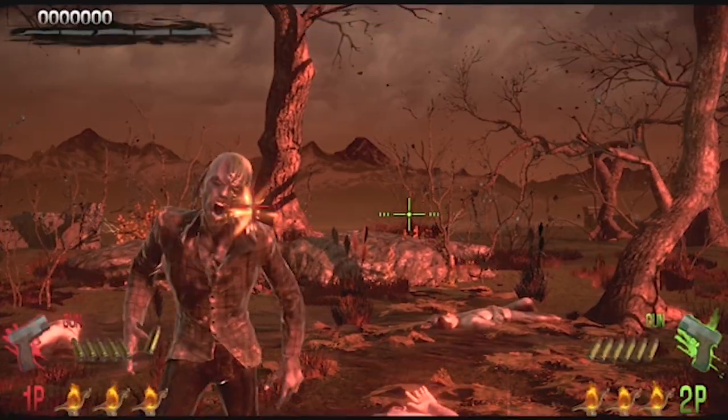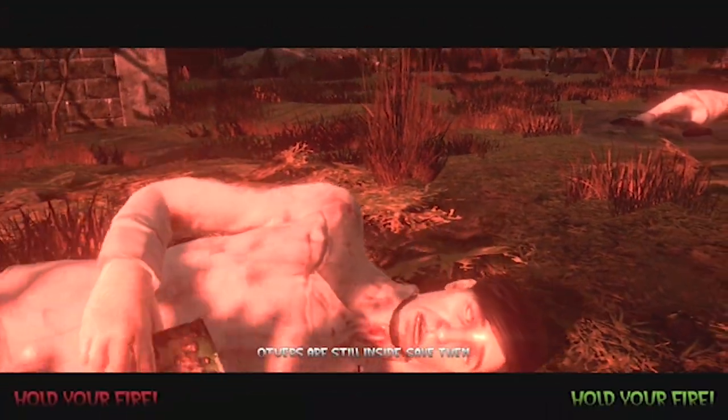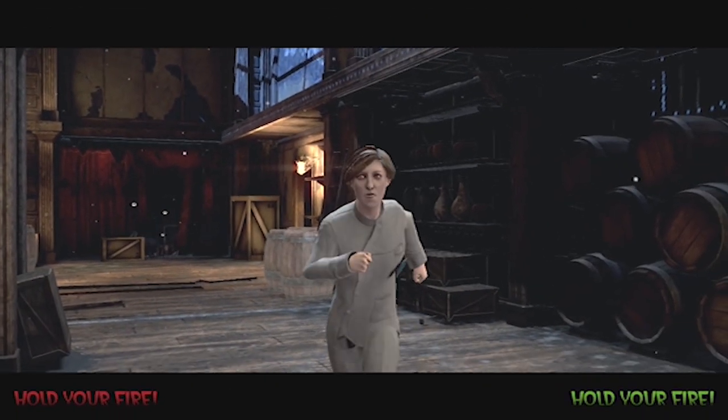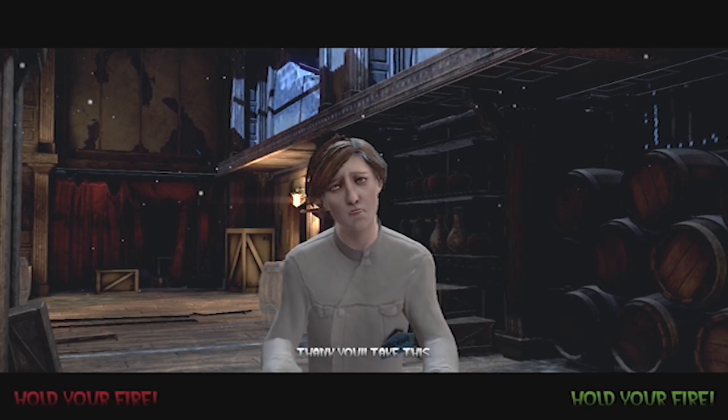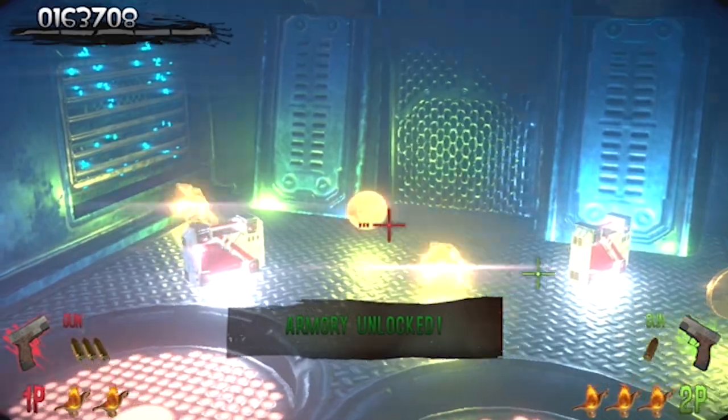Now it's time for tips and tricks by Gaming Off the Grid to unlock all the badass guns in House of the Dead Remake. You have to save all the scientists in a single playthrough to unlock the armory in the gallery. Once you have accomplished that, there will be hidden chests remotely placed around the map.